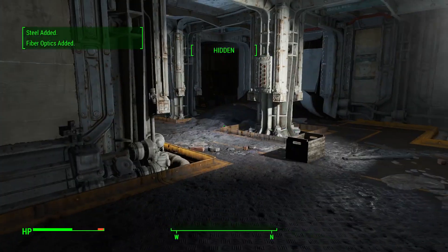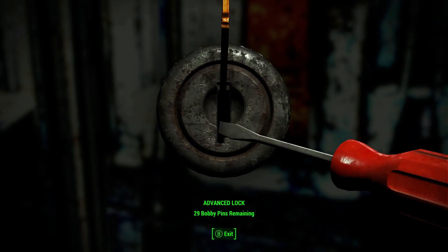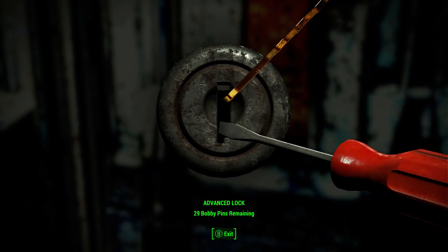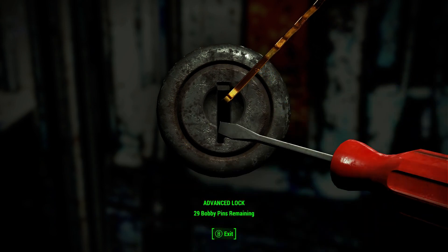We might have to take a stealth boy in. We're not going to go that way because we got discovered last time. Instead we're going to be clever. Let's try this instead - a little bit to the right, a little bit more to the right, maybe. No, it was the left. So that should be good.